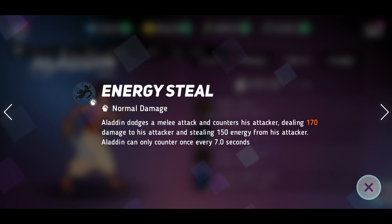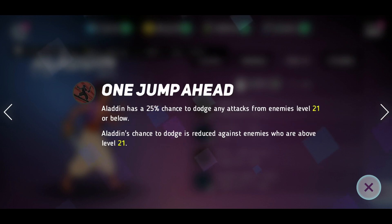Obviously this is all the automatic side of the game, so it's just luck really. You just need to be lucky that he uses that counter move against a good skill. Now we'll go into One Jump Ahead.